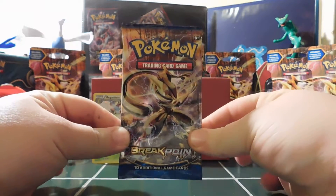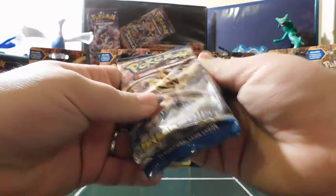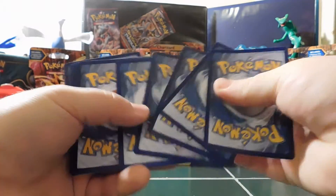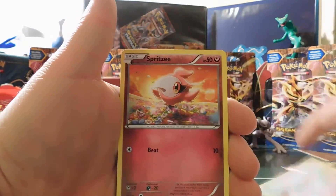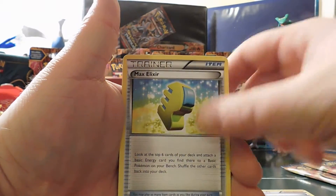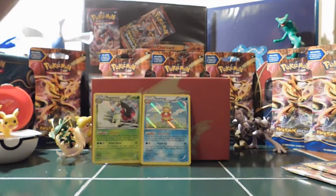Three packs left. Here we go with the Greninja Break — shout out to the Pokemon Evolutionaries Professor K. Code card, three and two. We start off with a Shinx, a Ducklett, Honedge, Skrelp, Spritzee, Gabite, a Delinquent, Max Elixir. Reverse Holo Slowbro. And then a Trevenant Non-Holo Rare. Come on.